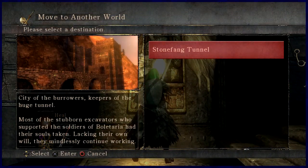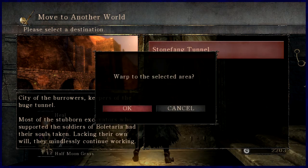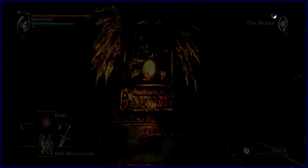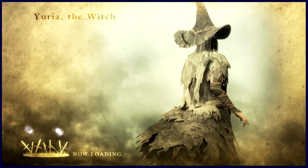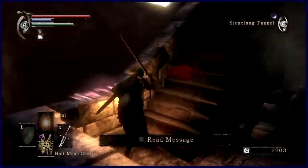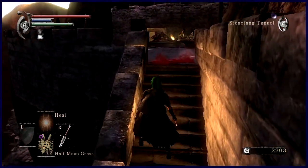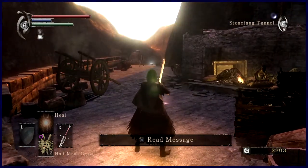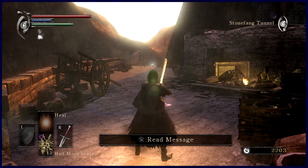A lot of people will come to this place - the Shrine of Storms. There's a particular character you can get here, you can kill them and they'll give you a weapon. It's a kind of scimitar but it's got a plus three rating, which is a pretty good start early in the game. Personally, even though it's quite powerful, I'm not a big fan of it - I just don't like the way the scimitar handles.